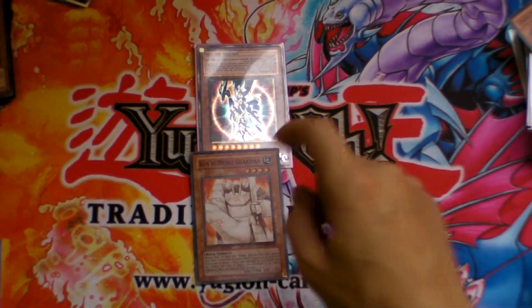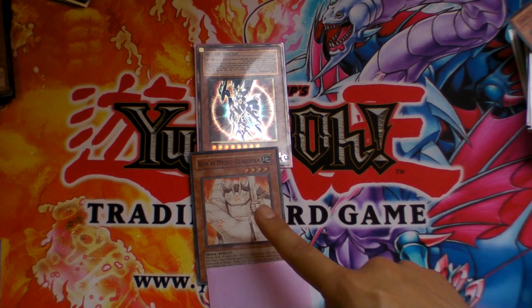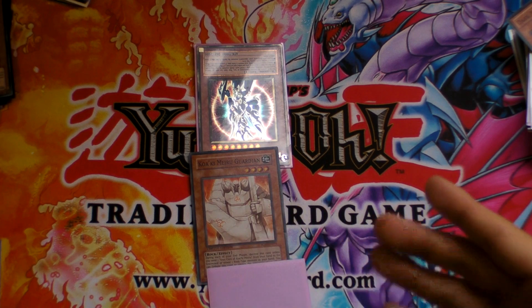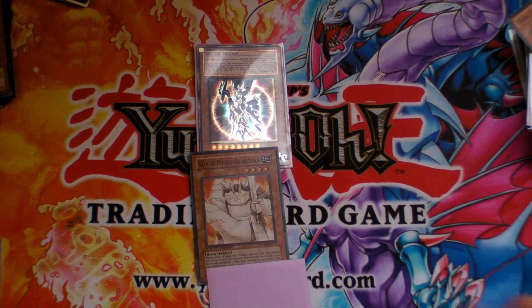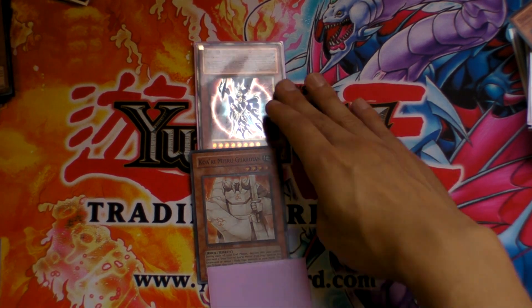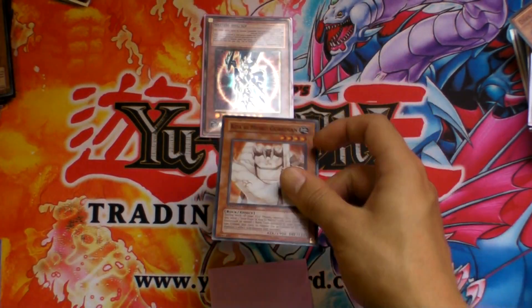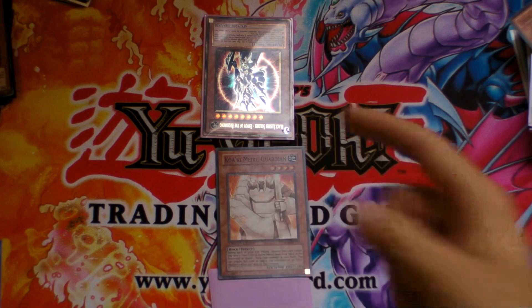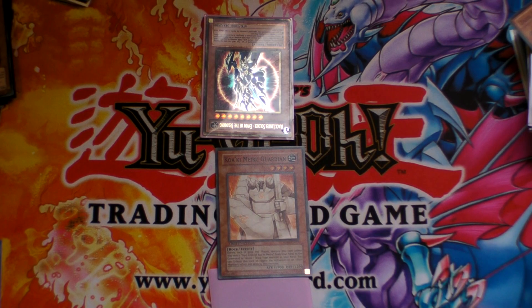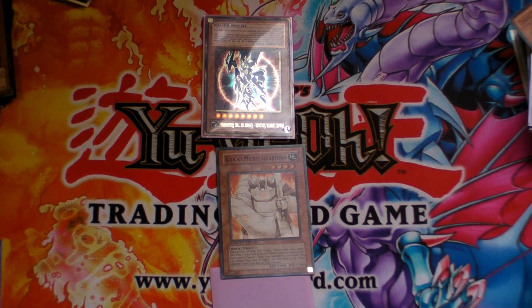What would be the better play is to summon Kaiki Guardian in attack position and then set Mystical Space Typhoon. Because Rock decks, for example, have a lot of good back row removal — de-spells, mirror forces, stuff like that — and Black Luster Soldier might not want to attack into it, because he definitely won't want to activate his effect since Kaiki Guardian will essentially just tribute itself. What you're doing is making your opponent think that you might have a back row card that can destroy whatever they have on the field.